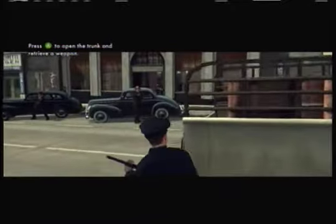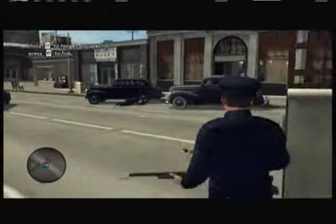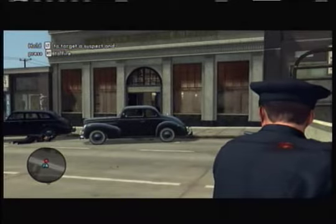So let's have fun. I guess that's how you receive guns — weapons from the trunk. Press B to reload, see targets, and you are firing.